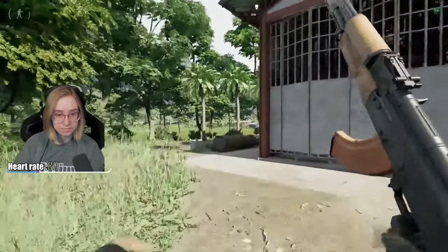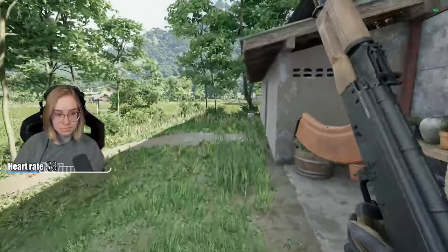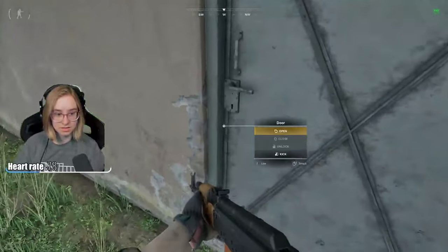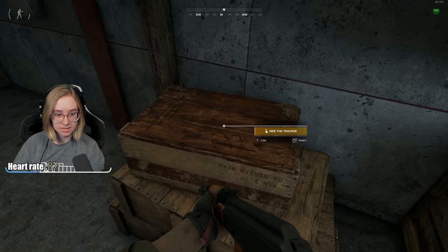Next is a warehouse. You want to go along the left side of it. It's another shed with a metal door and you place it on the same type of boxes. You go into this door, and then you go and hide the tracker.